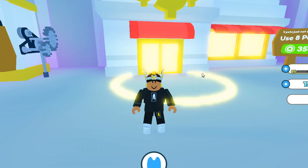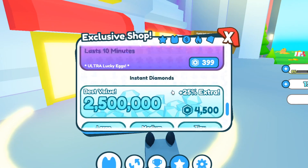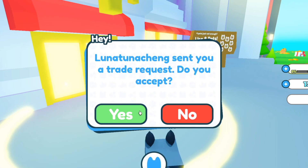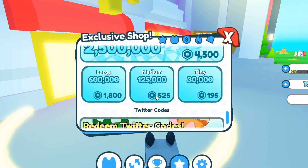A lot of people were asking for free diamonds last time. I did say in my last Pet Simulator X video that I'd probably give away the medium diamond package — 125,000 diamonds. To enter, comment your name down below plus 'diamonds,' like the video, and make sure you're in my group, Apple Nation. I'll pick two or three people and send some Robux so you can buy 125,000 diamonds for yourselves.